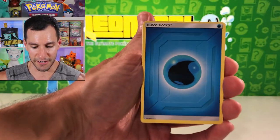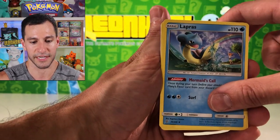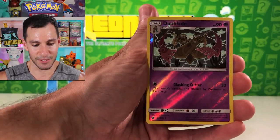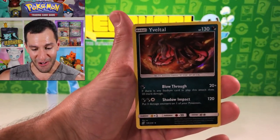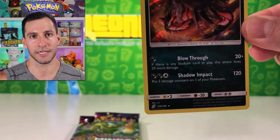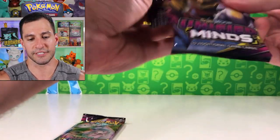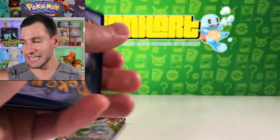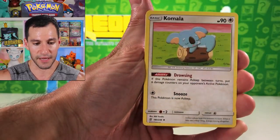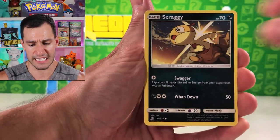Lapras, Purrloin, Magmar, Tyranno, Cosmoem, Salazzle, and a Yveltal holographic card! Yveltal — it's what's for dinner! All right, here we go, Giratina pack. Let me know in the comment section below how your pre-release events went. Still looking to see and hear what y'all have pulled because there are some incredibly gorgeous cards in this set.